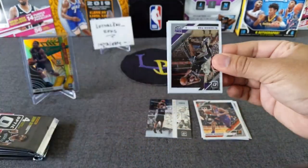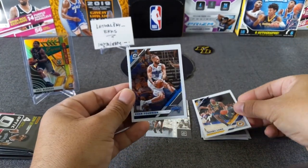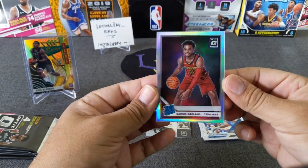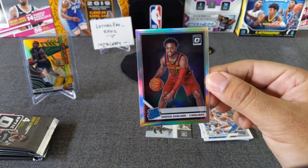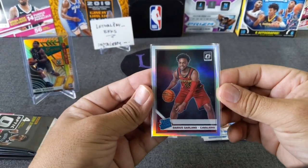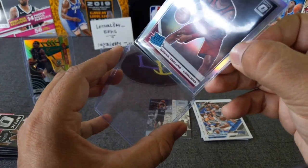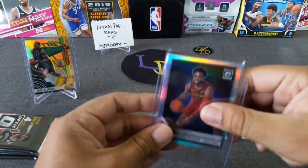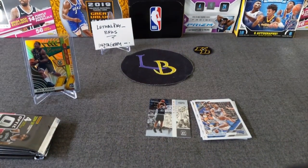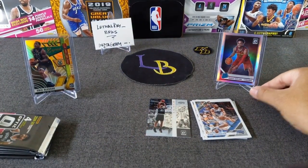Some rookies - Fox, we got a hollow in here, Evan Fournier, Jeremy Lamb, and it is a rookie - Darius Garland hollow! Very nice. My first Darius Garland - that is a good hit, very nice. Centering doesn't look so bad. Let's go ahead and sleeve this guy.